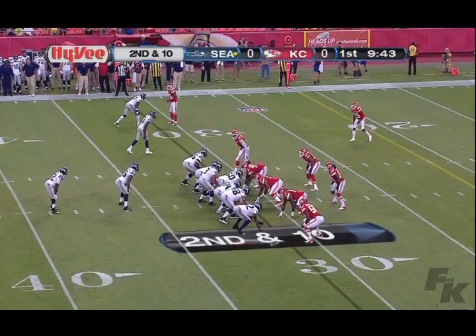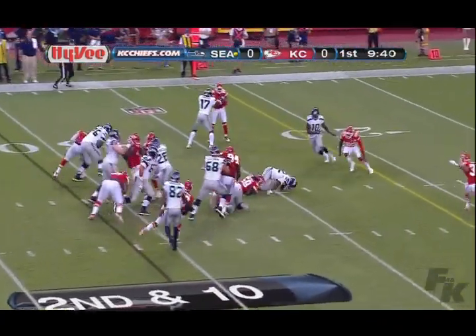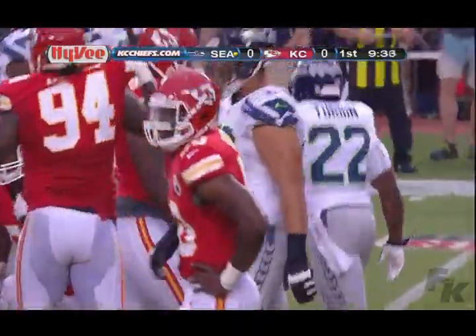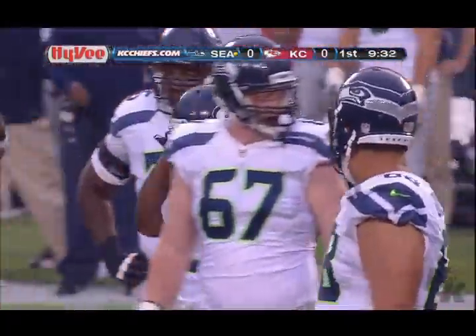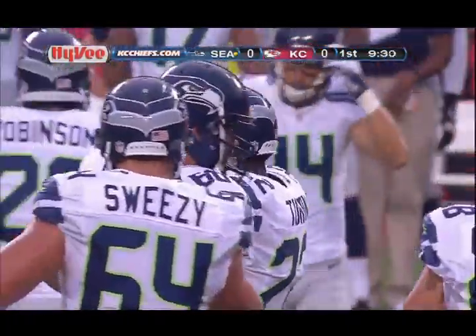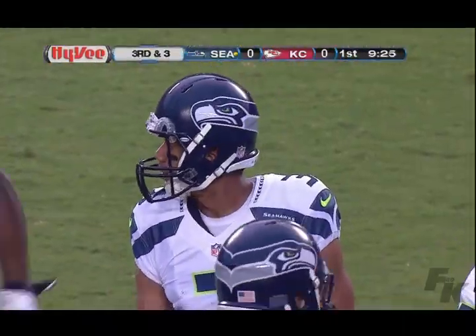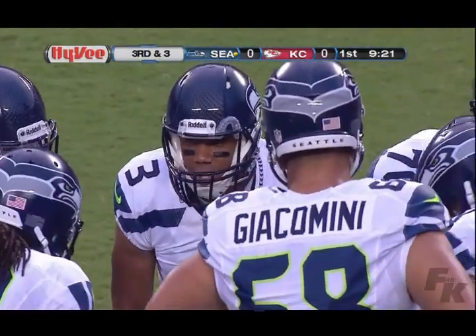Seventh play upcoming for Wilson. Second down and ten — he turns and hands to Turbin, who has some running room off the left side, inside the 25, down to the 24. Sweezy out there throwing a block, McQuiston there as well, Russell Okum quietly having a terrific camp for the Seahawks. The Hawks pick up seven on that running play, bringing up third and three with 9:25 to play in this first quarter. No score in Kansas City.